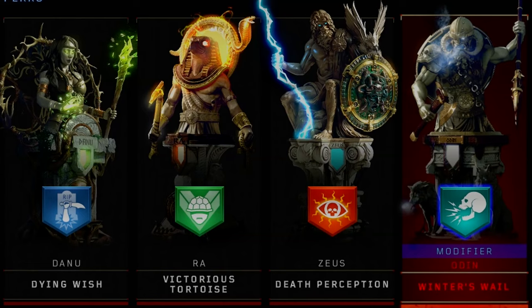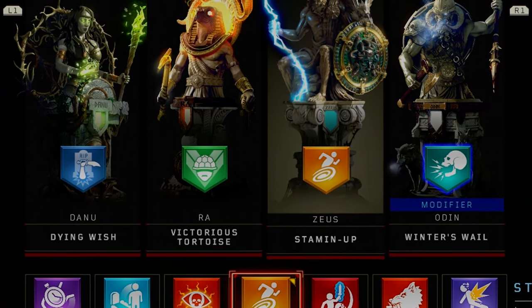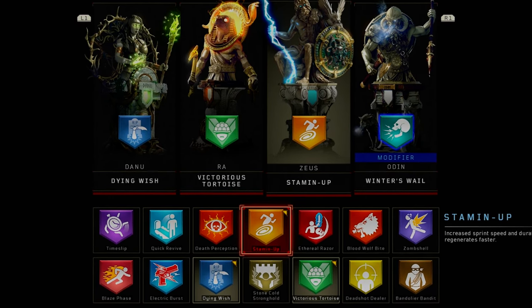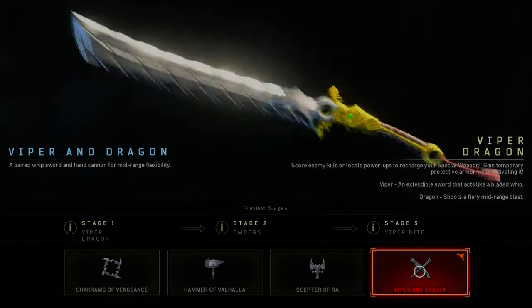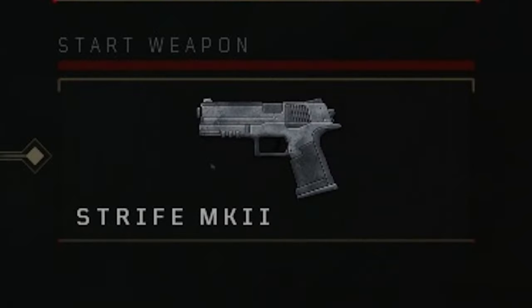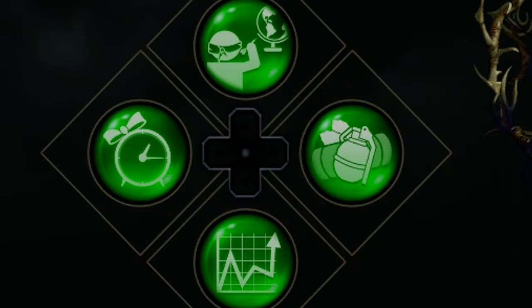For your class setup and perks, there are a bunch of combinations you could run. You definitely want to run Dying Witch and Victorious Tortoise. From there you can run Time Slip, Death Perception, or Stamina. I personally recommend running Winter's Realm in the modifier slot, with your third perk being Time Slip or Death Perception. For your specialist, I'd recommend the Viper and Dragon. For your starting weapon, bring the Strife. For equipment, bring Wraith Fires. For elixirs, bring Temporal Gift, Stock Option, and Equipment — all very important.